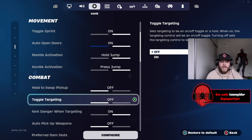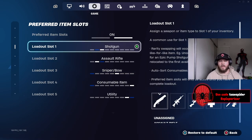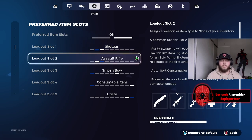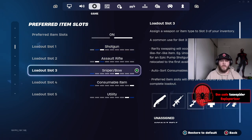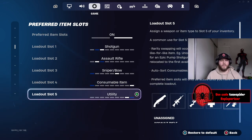For preferred item slots, when I configure this: my first slot is shotgun, second slot is assault rifle, third is sniper, fourth is a consumable item like shields or med kits, and my fifth slot is going to be utilities — so bunkers, shock waves, the Icarus wings — in the last slot, so I can easily swap from shock waves to a shotgun.